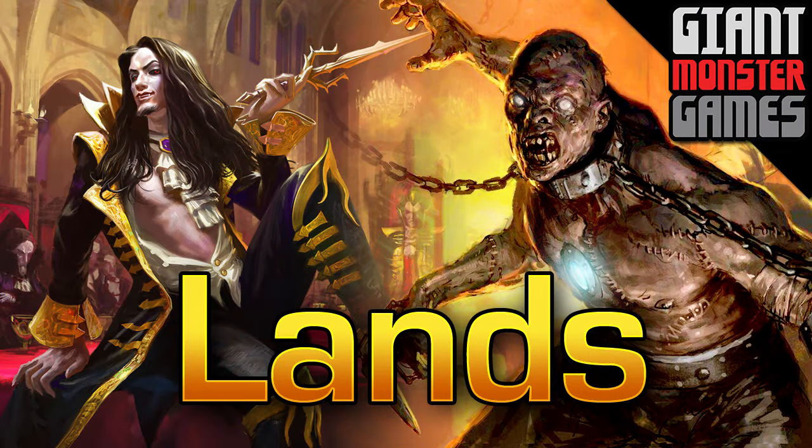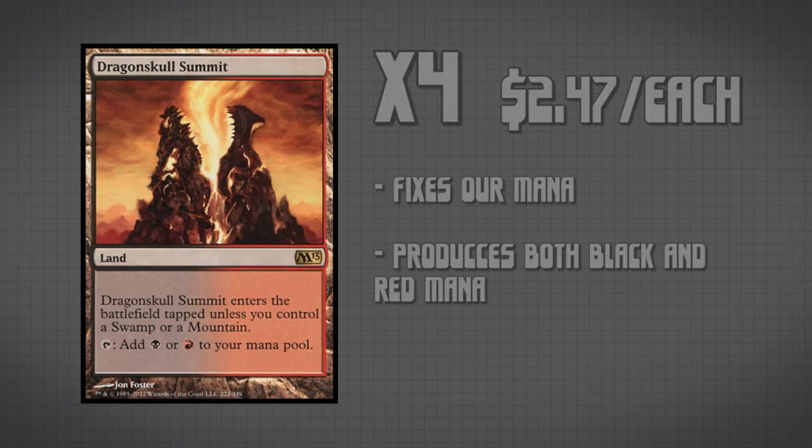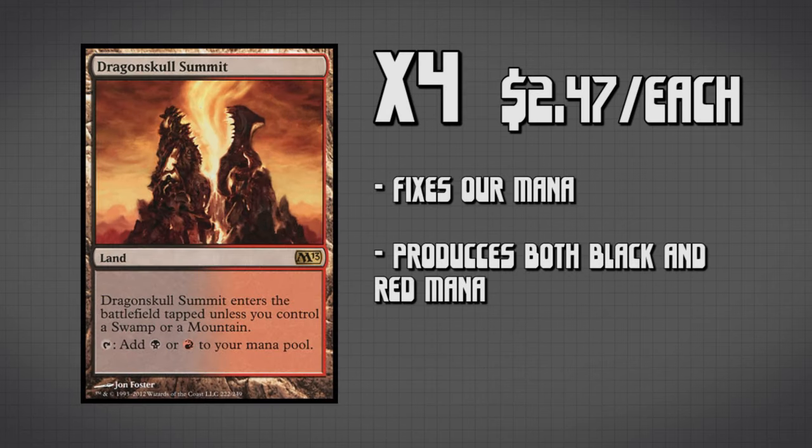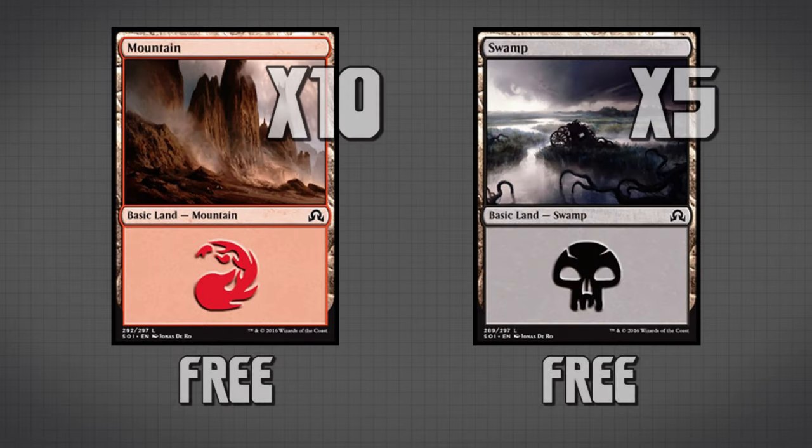Let's take a look at the lands we're playing in this deck. We have two copies of Dakmor Salvage, largely used as another dredge option, or for black mana in a pinch. Then we have Dragon Skull Summit — four copies — because it produces both black and red mana, fixing that mana base. The last non-basic land is two copies of Evolving Wilds, which are here not necessarily to fix our main deck mana base but to facilitate our sideboard. And lastly our basic lands: ten mountains and five swamps.